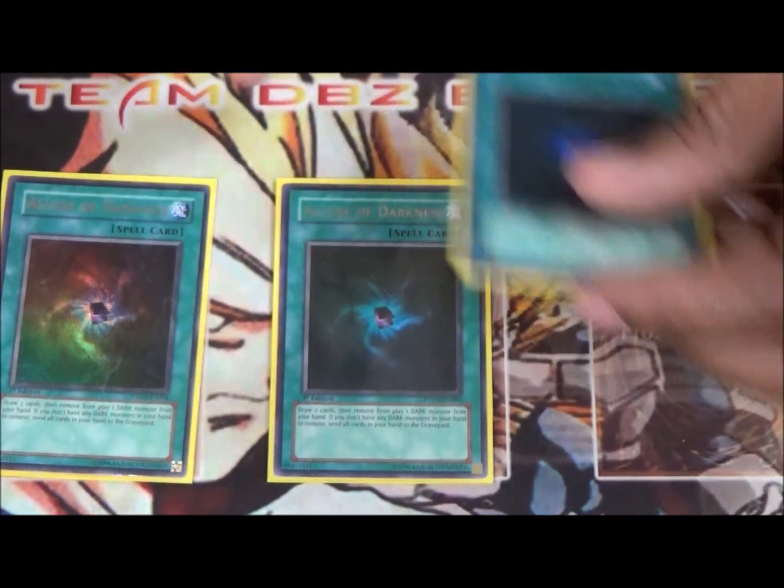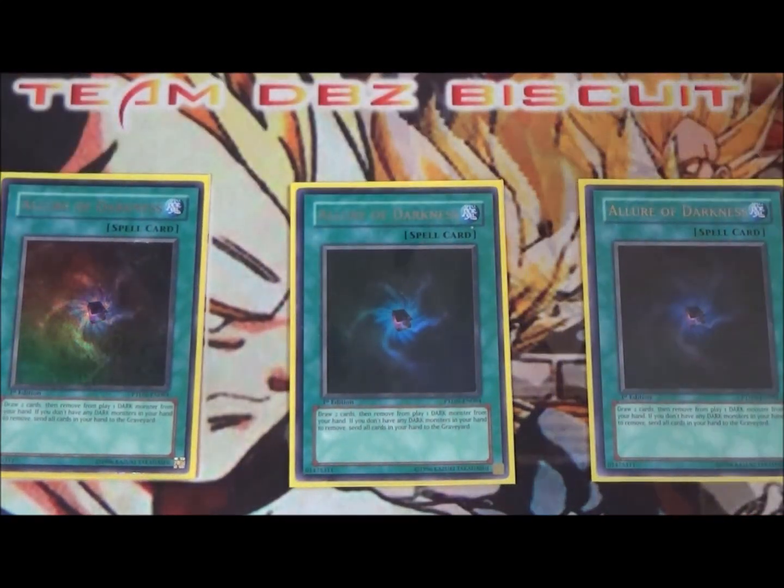We also want to search through the deck as fast as possible, so we've got Allure of Darkness. We want to get those dark monsters from the deck into our hands so we can throw them onto the field and get that resource.